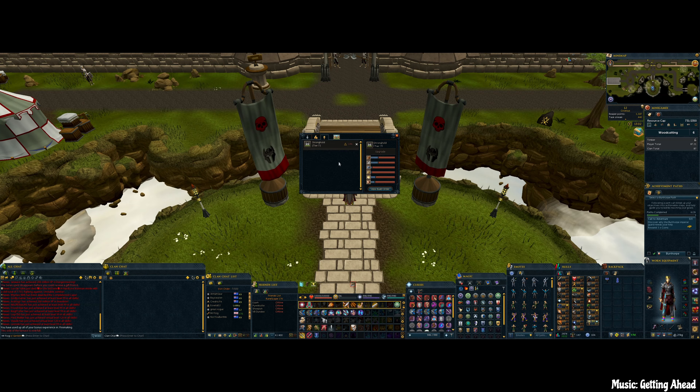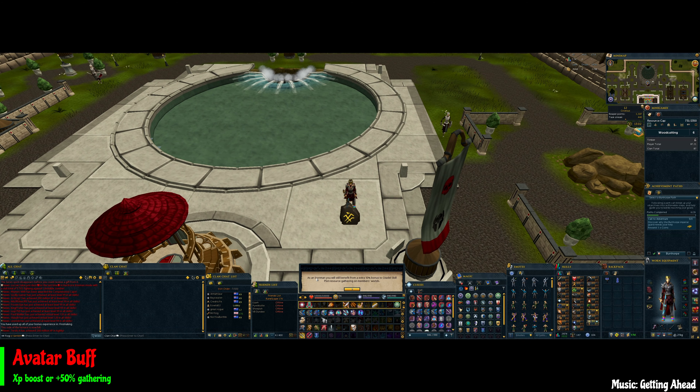Next tab is the job list interface — basically what we just talked about. The upkeep tab opens first and shows all the resources you need for upkeep per building per resource. To the right is the upgrade jobs tab, so any buildings marked to be upgraded will appear here, showing everything you still need and what you've already gathered. There's also a downgrade tab — not really sure why you'd need it, but it's there.